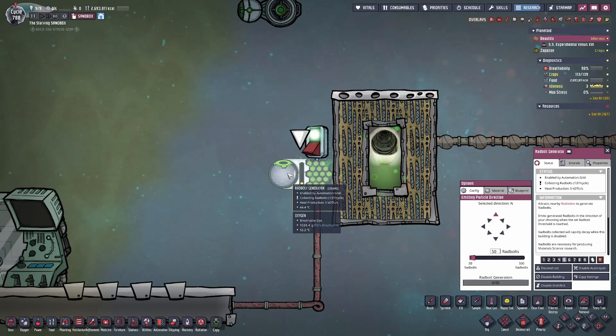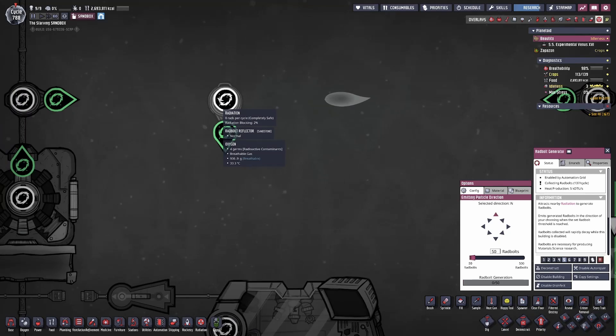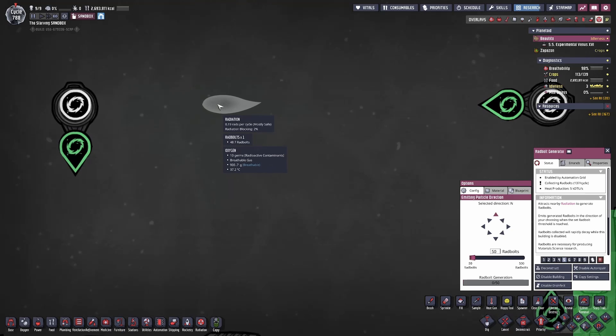For instance, we have this Radbolt Generator, and if we want the Radbolt to be shot upward, we can do so — we just have to aim it towards an inlet of something else. In this case it's a Radbolt Reflector. This Radbolt Reflector will send the Radbolt it captures through to another Radbolt Reflector and then into the material study terminal. The reason you'd want to build something like this is because Radbolts are very contaminated with radioactive activity.